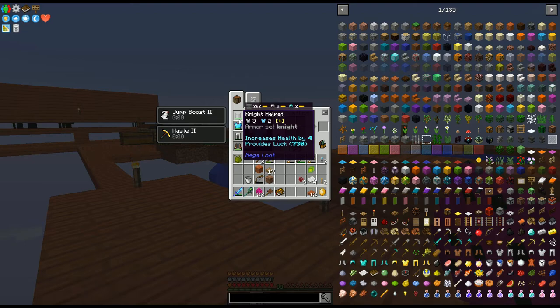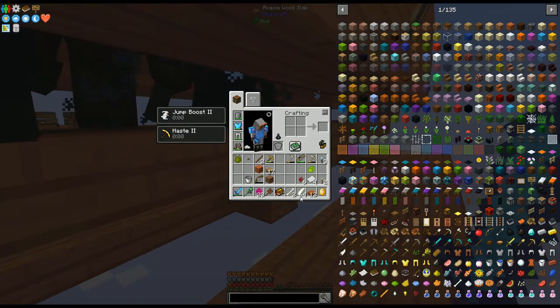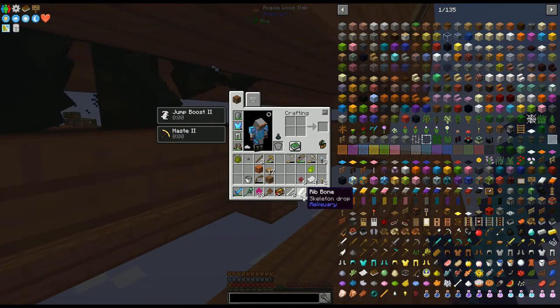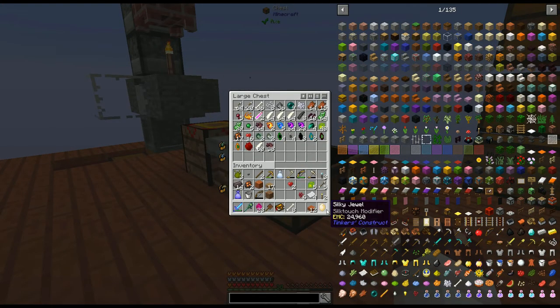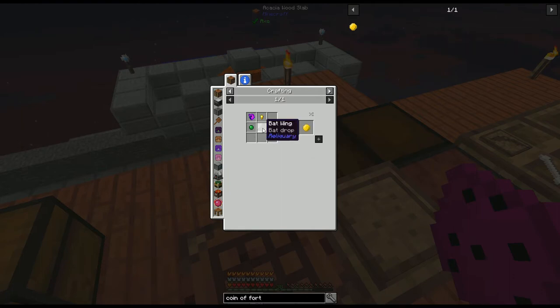I got this Knight Helmet with 730 luck. It lets me get a huge amount of special drops from mobs, like these zombie hearts, which let me get gold, and therefore this silky jewel. It has been suggested that I make a coin of fortune, but it needs a batwing, and for some reason I haven't gotten any bats yet.